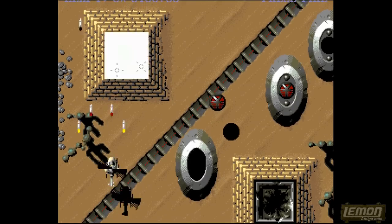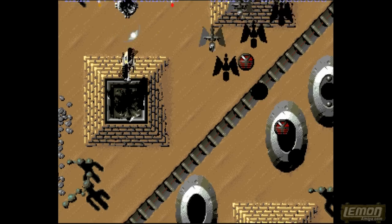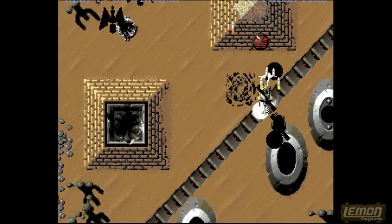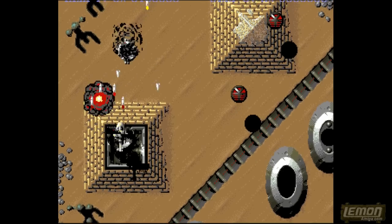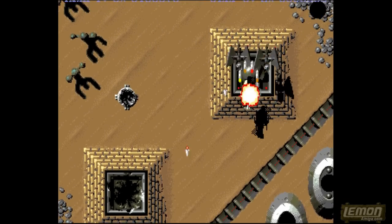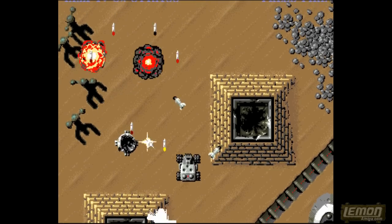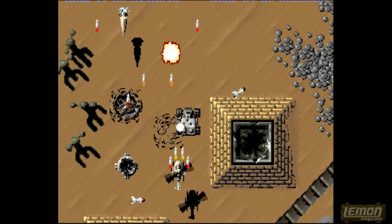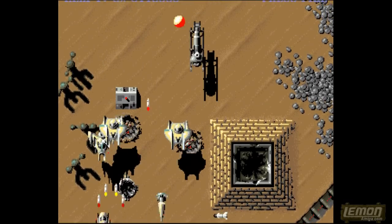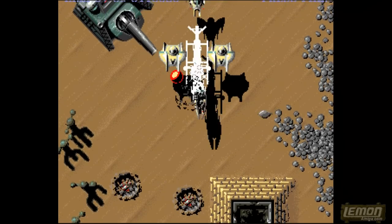I've chosen to play this level as the helicopter, which is the easiest, because the helicopter can literally fly above all the terrain of the level. If you want to play as the jeep on the other hand, you'll find that you have to negotiate the obstacles on the level at ground level, which makes the game much more difficult, as you can imagine.